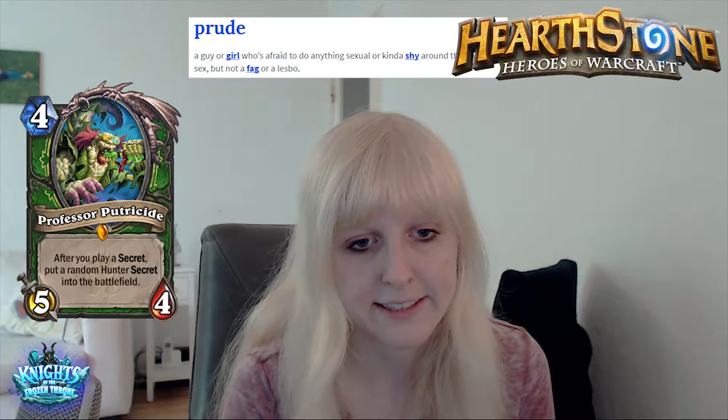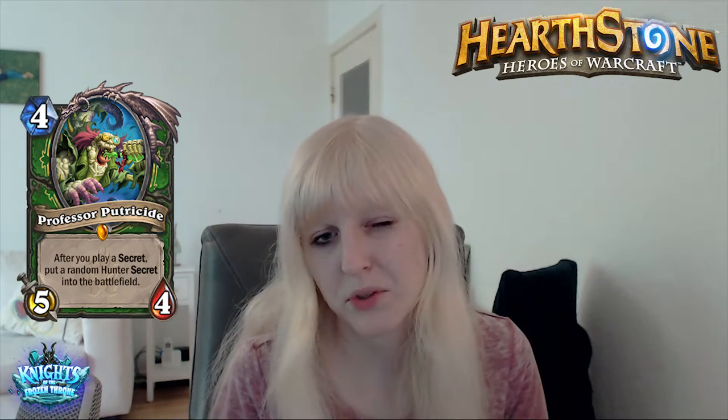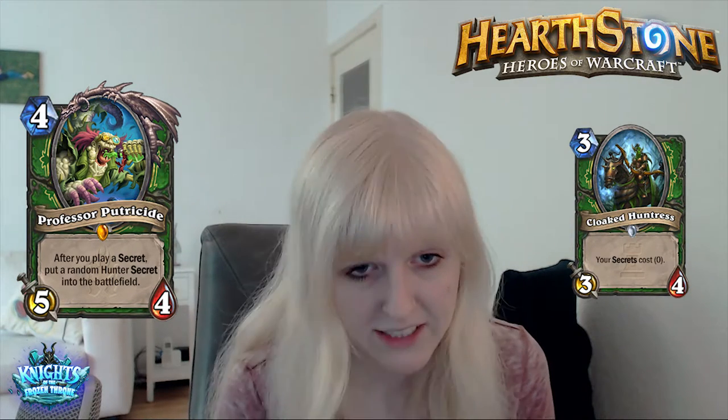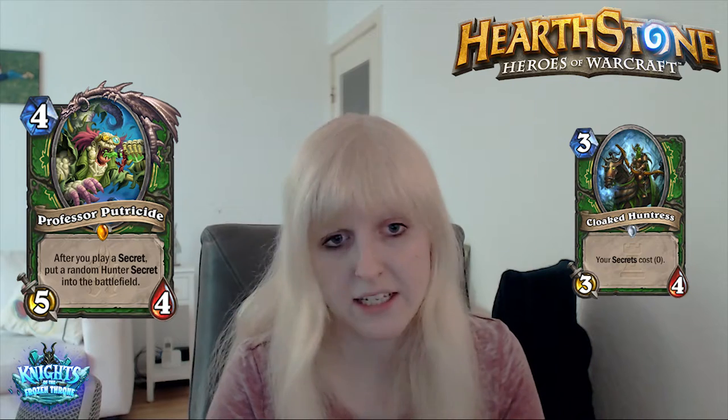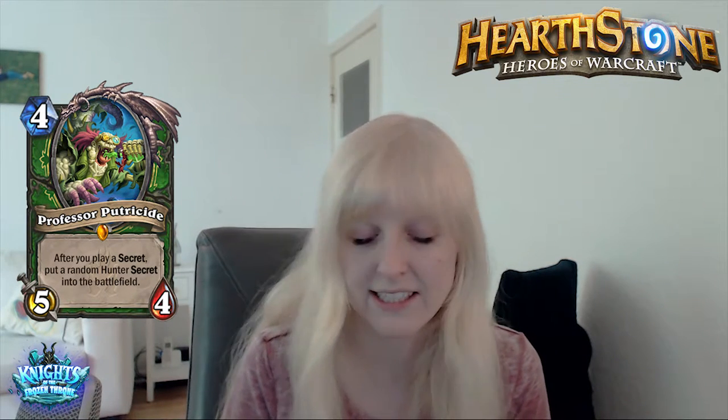Professor Putricide. It's a 4-mana 5/4 Hunter legendary. After you play a secret, put a random Hunter secret into the battlefield. It's not a beast, so no beast synergy for this card. You could combo this with the 3-mana 3/4 that makes your secrets cost 0 mana, and basically try to build a secret Hunter again. It doesn't look that appealing to me — it's not something you'd put into a midrange Hunter. Hunter secrets aren't that powerful.